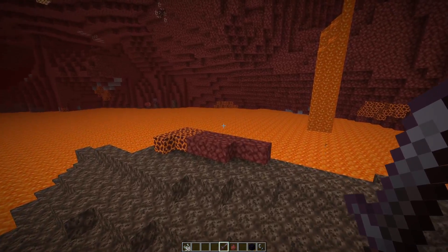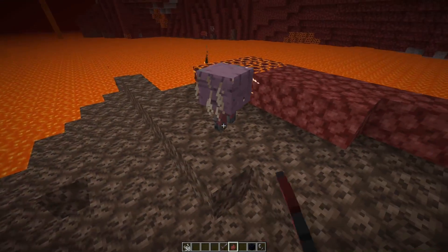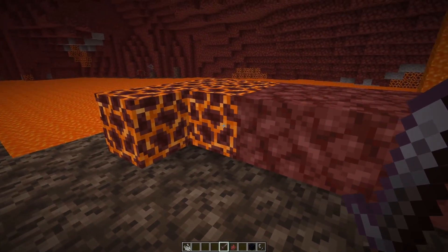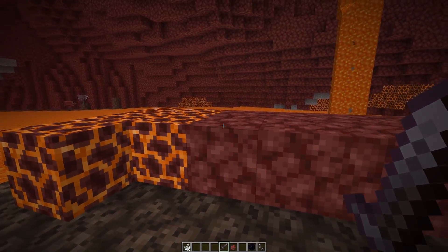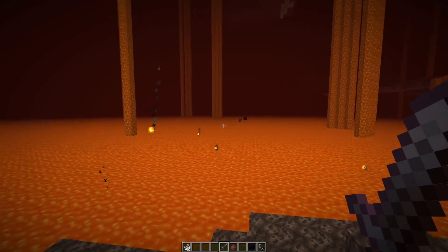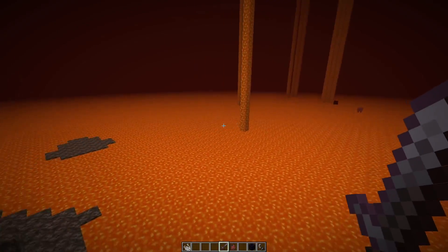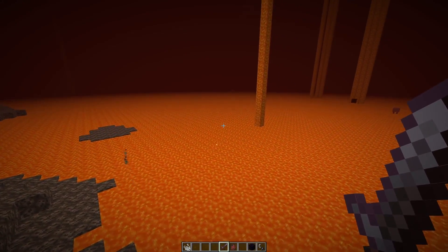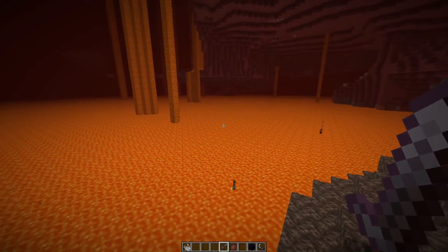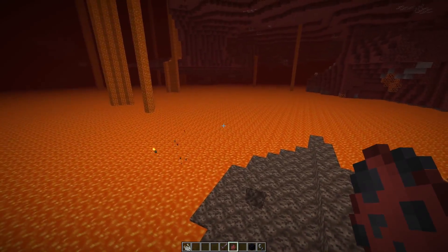Number 20: there's also a new string farm — apart from getting string from bartering, killing cats, or spiders, you can also kill striders to get string. But a strider-based string farm would be super tedious compared to the alternatives. You'd need to prepare a perimeter so only striders can spawn, and they spawn in lava at layers below y32. They're also part of the animal mob cap and only spawn every 400 ticks, so while it's possible, a spider farm is definitely a lot more efficient.